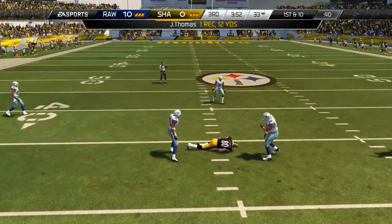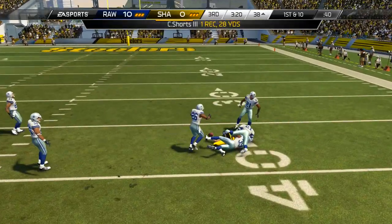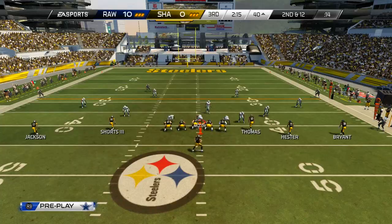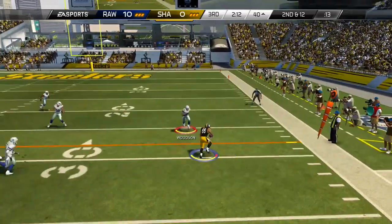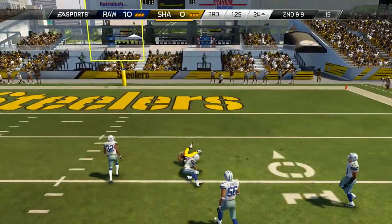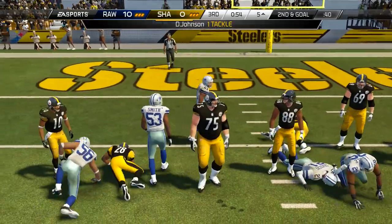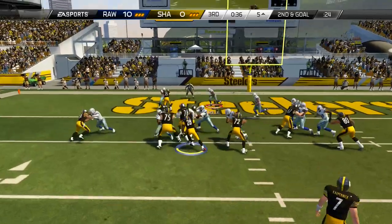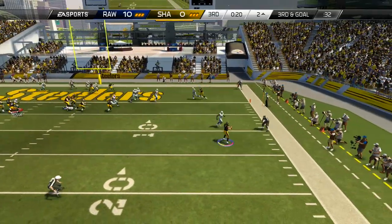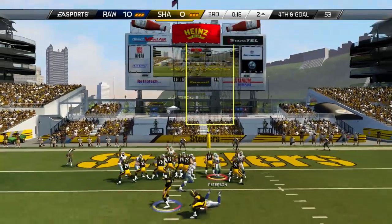My opponent continues to be very successful with his passing game. He sets up a screen pass on the right side and I fall for it, leaving the middle wide open — a 28-yard reception by Cecil Shorts. He tries the screen again but gets swallowed up in the backfield. Kaepernick hits another receiver on a comeback route. I mix in zone but he finds a hole, and it's now 1st and goal from the 7-yard line. Kaepernick had completed 5 passes in a row. He switches to the run but it hasn't been effective, and after a play-action scramble the pass is broken up. My opponent takes his 3 points, making it a one-score game.